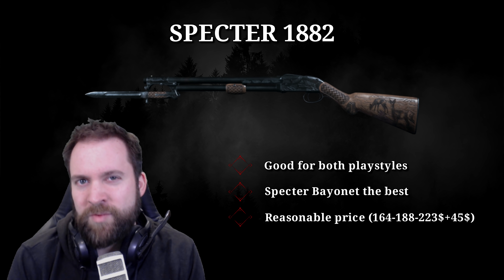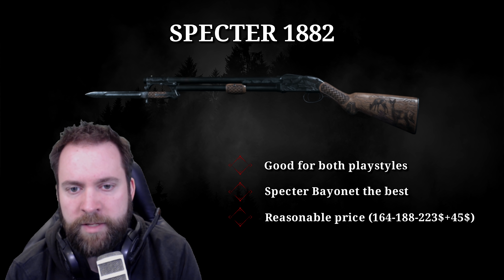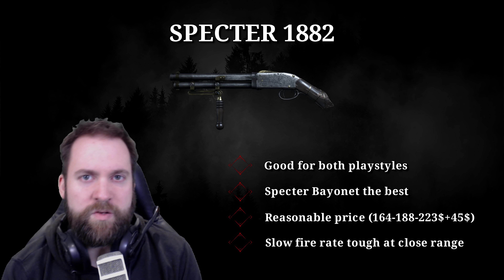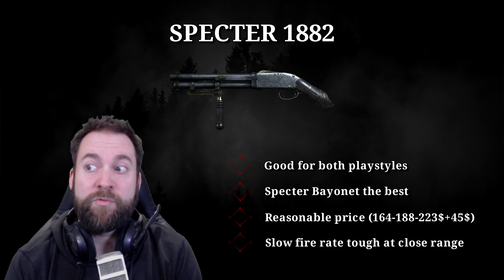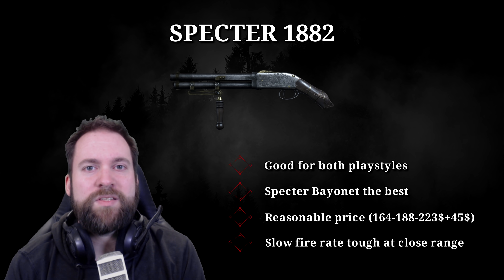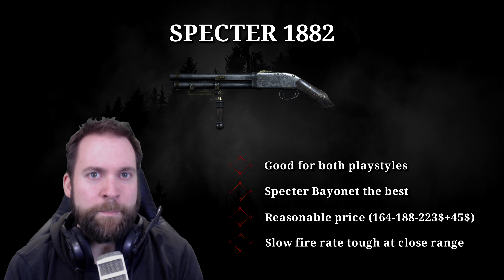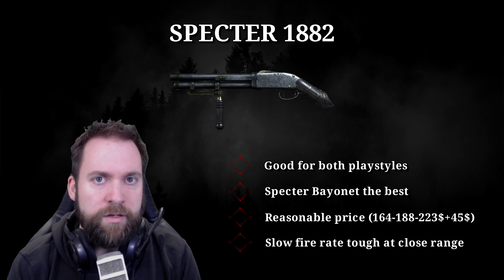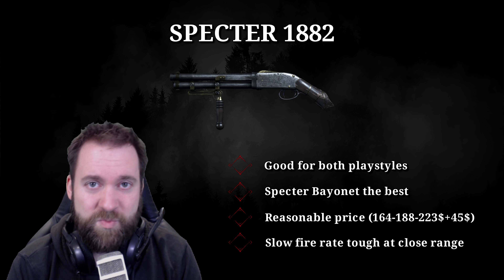Pricing is still reasonable: 164, 188, and 223 for the Spectre Compact, full-size, and Bayonet respectively. For finisher builds, the Caldwell Rival is still preferable — the Spectre Compact is a bit too expensive, and you want a quick two-tap, not a slow four-tap. At close range, the Spectre Bayonet's slow fire rate can be painful — if you miss or hit a wooden fence, you may not get time for a third shot.